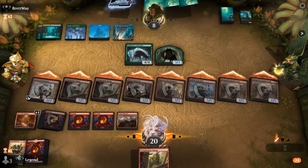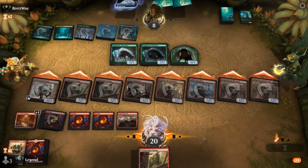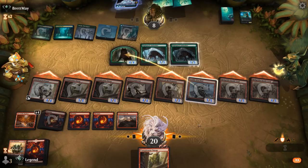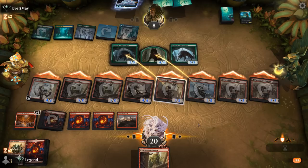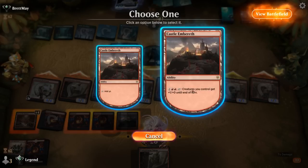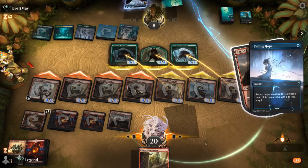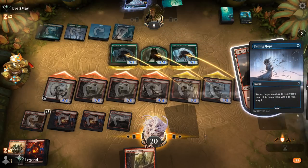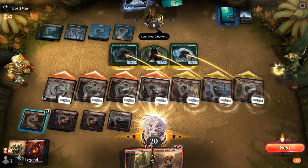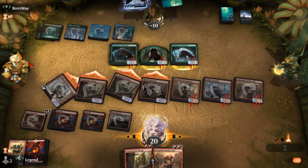Can activate Castle. Another Ambusher comes down — but then it still seems very dead. Even if they have a bounce spell for Lord, which they did — sweet, on to the next one.